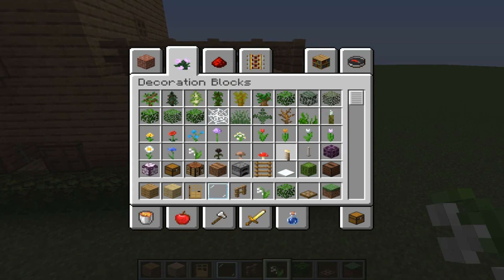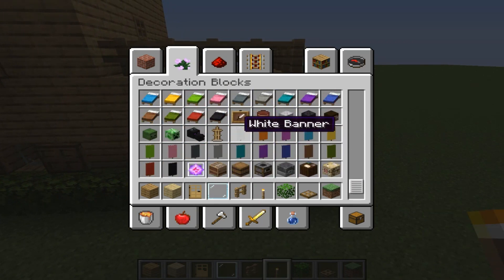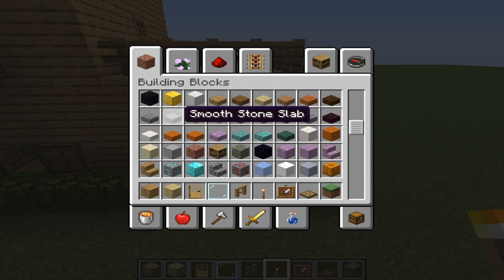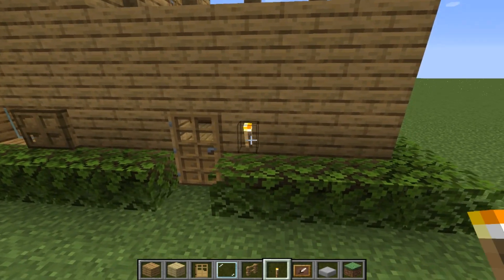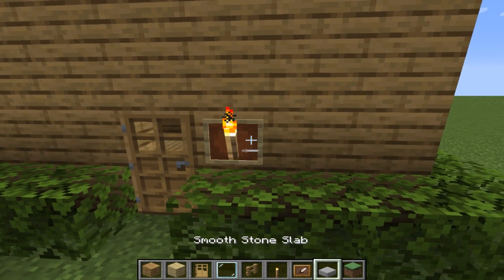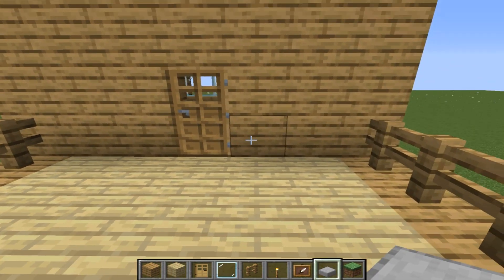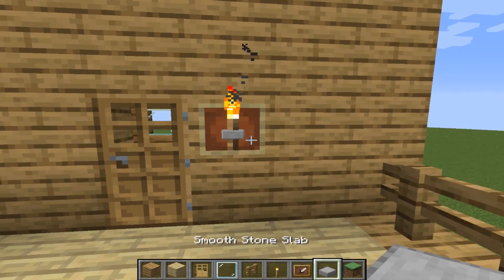Now let's take a porch — item frame and also smooth stone slab. Let's put a torch somewhere here, item frame, and slab. And let's do the same to this door: torch, item frame, and stone slab.